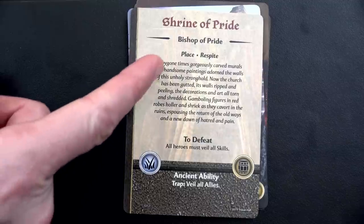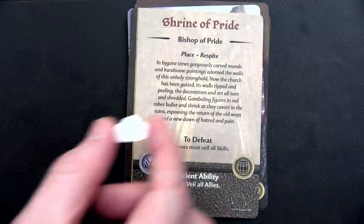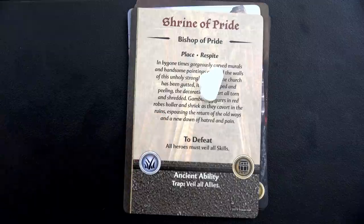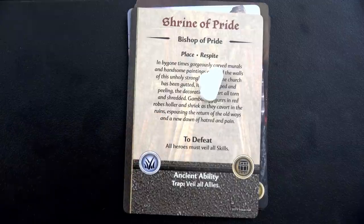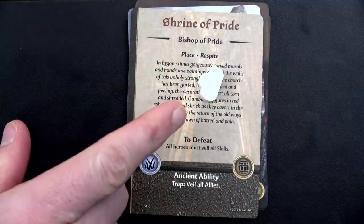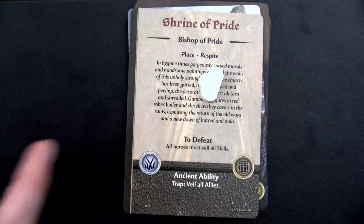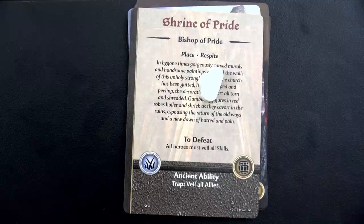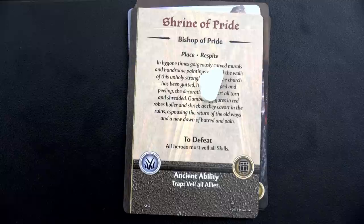And because this is a place, and we have that piercing sleet weather, we have to put an obstacle on the Shrine of Pride. This obstacle means we cannot do anything with it until we remove it. When we remove the obstacle we draw one loot token, but that takes an action. As you can see especially at the beginning, I'm getting two to three actions a round - those are precious. The Towers of Cain is way up here, far away from us. Getting over there is going to be a pain, but we'll have to at some point.